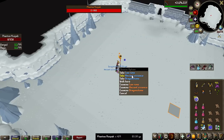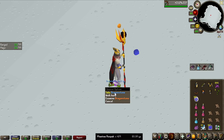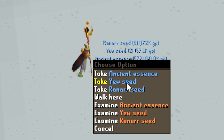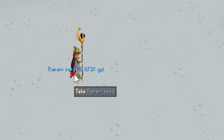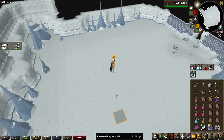Not this late into the grind — a Dragonstone seed, that is like a 1 in 1,400 drop rate. That is a lot of the wrong seeds. I would like magic seeds — just one step up, please.